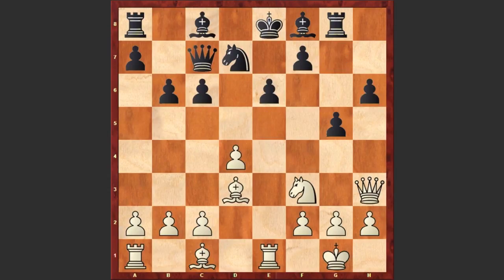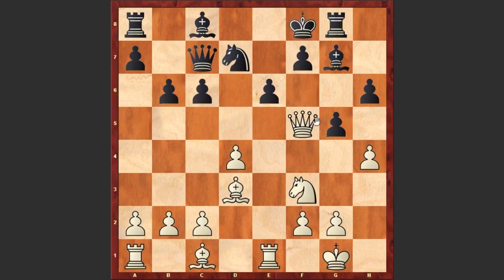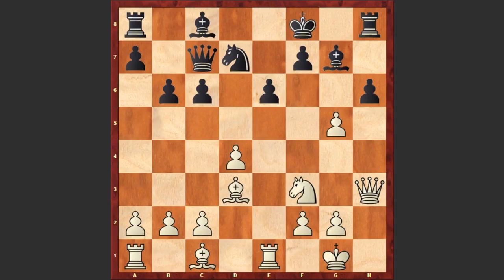After Bf8, we see Qf5, Bg7, h4, Kf8 and already the queen is hanging. The queen retreats to h3, Rh8, hxg5, hxg5, Qg4.